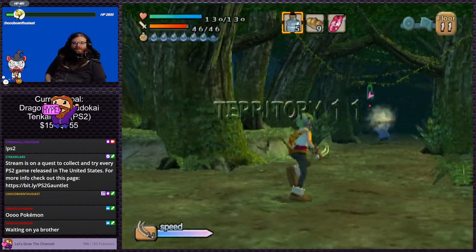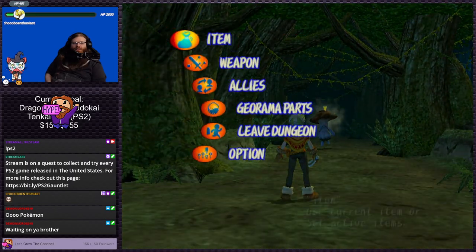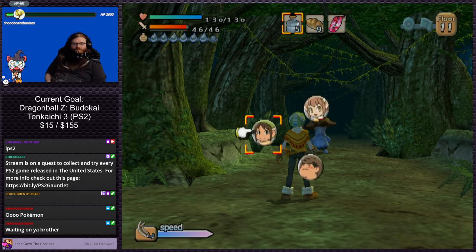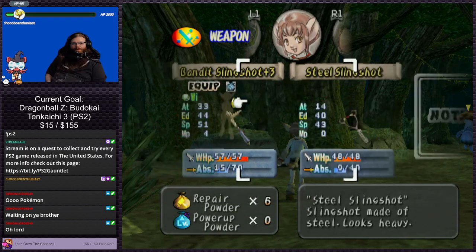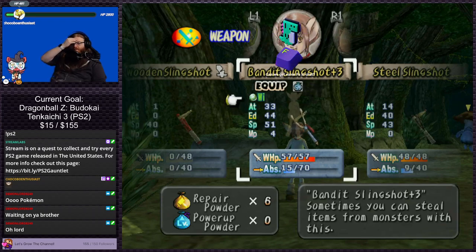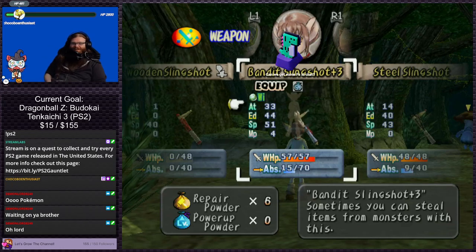Who knows, he could end up being on time, but chances are he's gonna be a bit. I forget how to switch characters. I think the bandit slingshot is one of the better weapons. Can we get F's in chat for how slow my brother is?